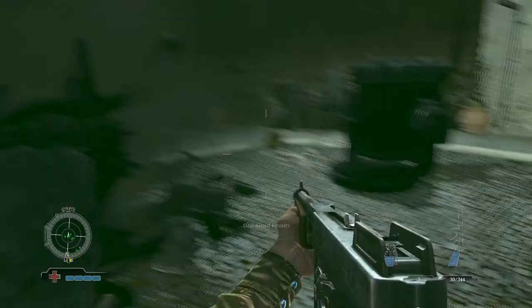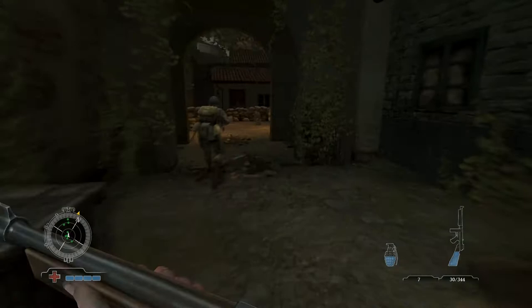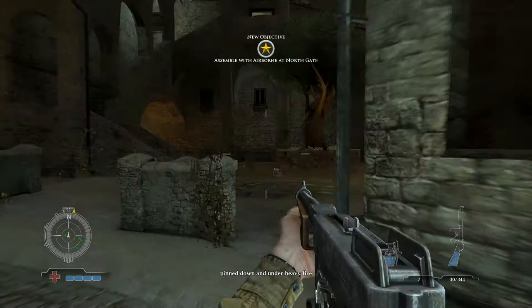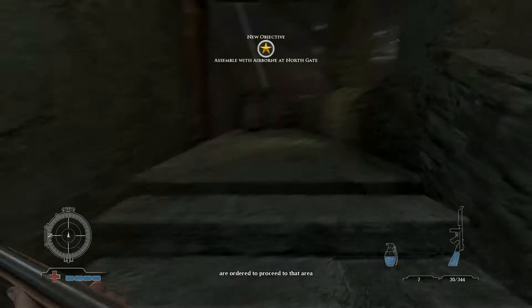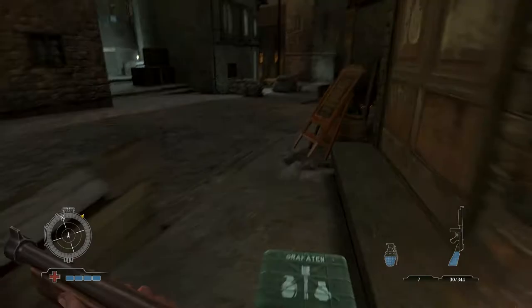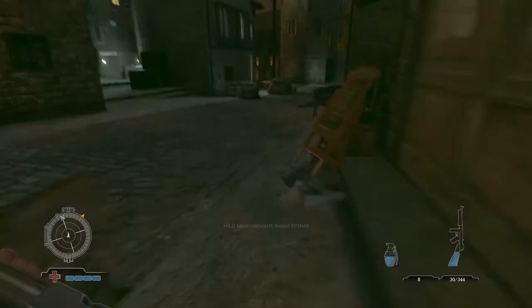On to our next objective — identity is secured. All airborne forces within range of this transmission, all units receiving this signal are ordered to proceed to that area to relieve and reinforce. A bit of backtracking through the town. This is the shopping part of the town but I'm getting a bit lost, so I backtracked to the town square. Dropping off the balconies is the quickest way out, and through the north gate.